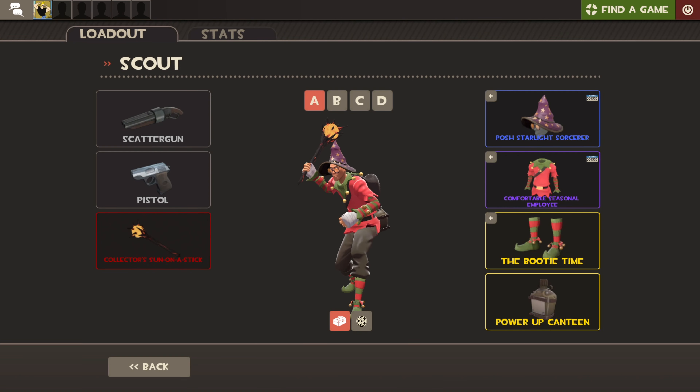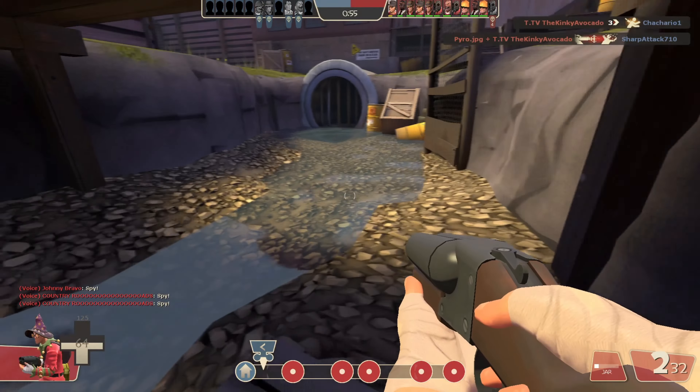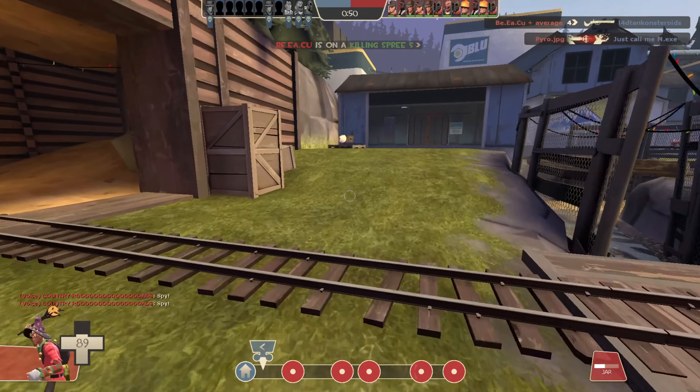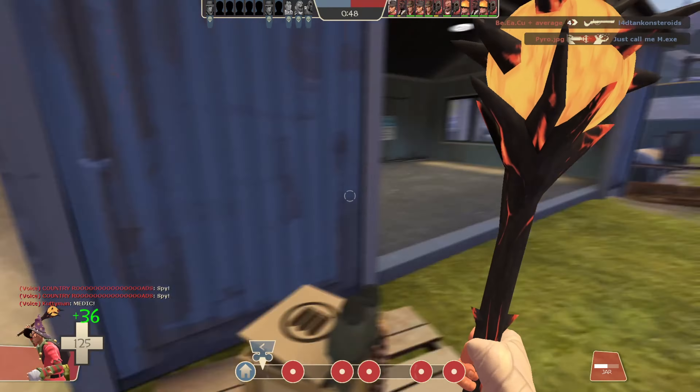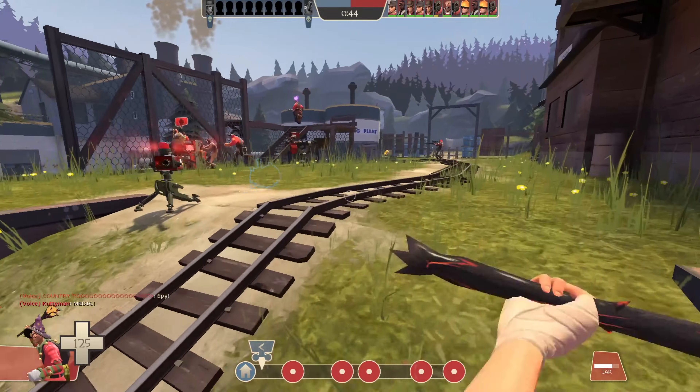Last but not least, the rarest and most expensive quality that Sun on the Stick can come in is Collectors. You usually don't see this nice red juicy text very often unless you're a collector yourself. The reason Collectors items are so rare and expensive is because it takes 200 of a unique item plus a Collectors kit to make one. These Collectors kits can no longer be dropped, just like Strangifiers — they've been discontinued since 2018.